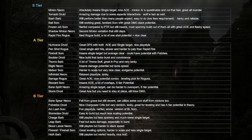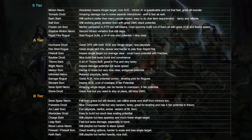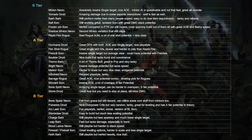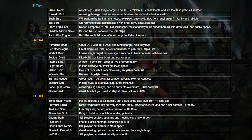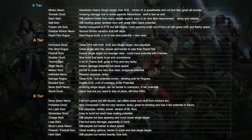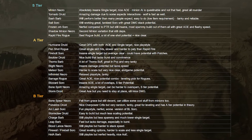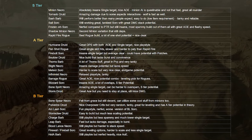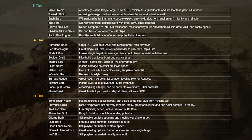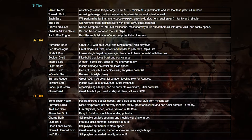A Minion Necromancer build, I think it's going to be completely insane this season, because minions are heavily buffed. They have a crazy amount of damage in almost all cases, they also have a little better AI in my opinion, and they're going to overwhelm enemies without any kind of issues. Both Minion Necromancer and Shadow Minion Necromancer are going to be completely insane and will clap everything without any questions.